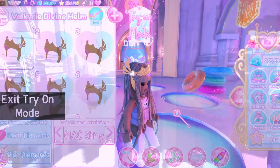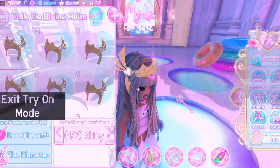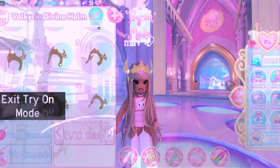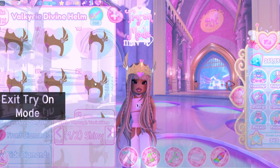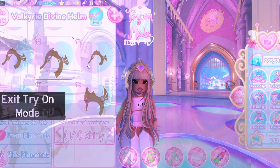First we got the Valkyrie Divine Helm — it's super cute in my opinion and has 24 toggles. It's a golden shiny helm with white and pink hearts on it. It kind of reminds me of the Roblox box, or is it just me?